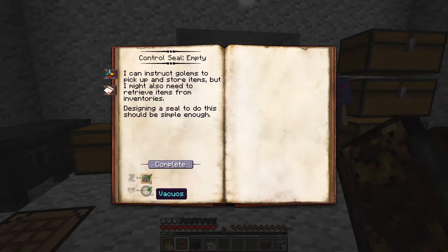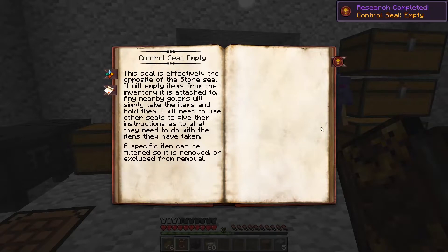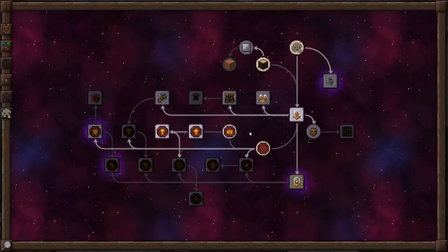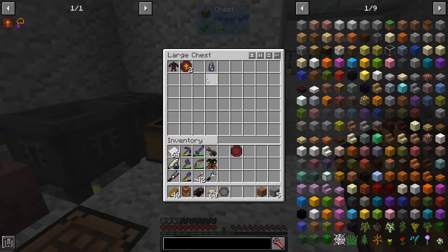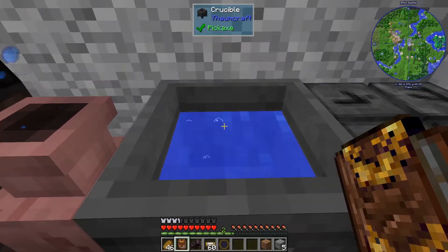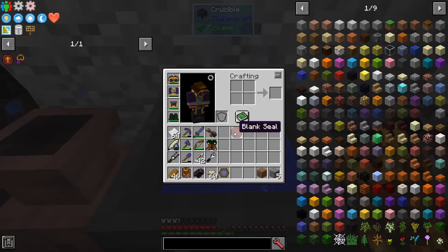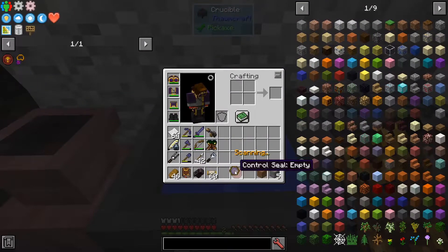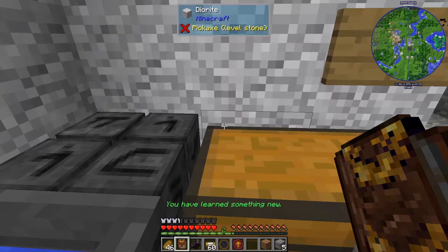We need a theory in golemancy and to know about vacuos. Once we have that, we can make an empty seal by throwing a blank seal into a crucible with vacuos. I've got a blank seal and a vial of vacuos. Let's go ahead and grab that. There we go — an empty control seal, or a control seal for empty, I guess.